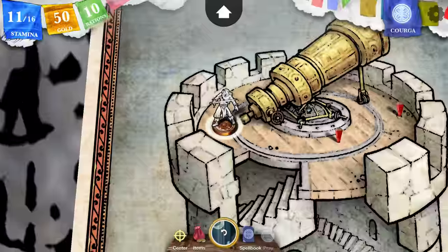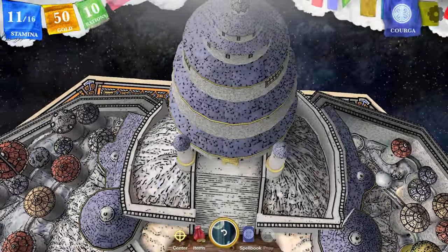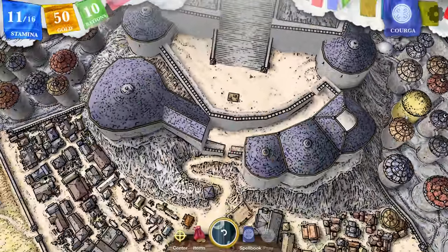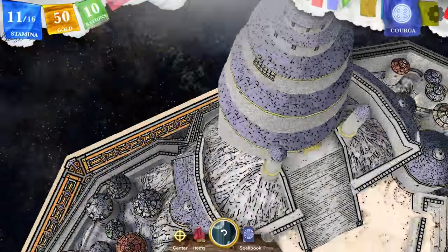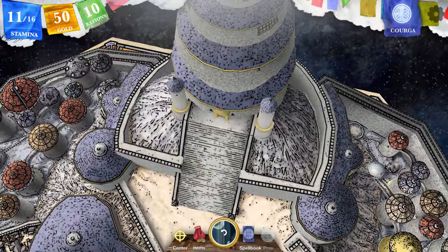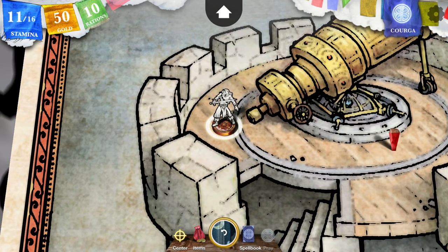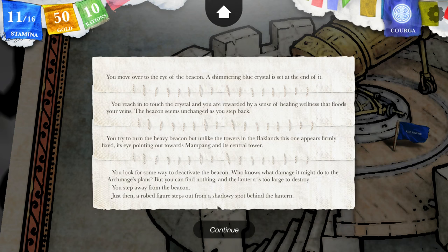Now, if I remove this, what is gonna happen? It's pointing that way over there. You look for some way to deactivate the beacon — who knows what damage it might do to the Archmage's plan — but you can find nothing, and the lantern is too large to destroy. You step away from the beacon. Just then, a robed figure steps out from a shadowy spot behind the lantern. Who's this figure? You approach the figure boldly. Greetings, it declares. And what are you doing here?